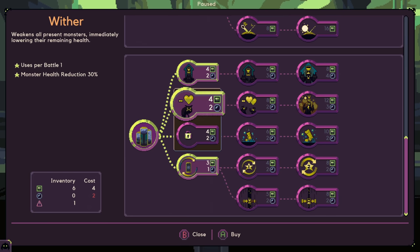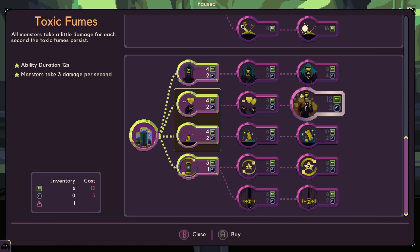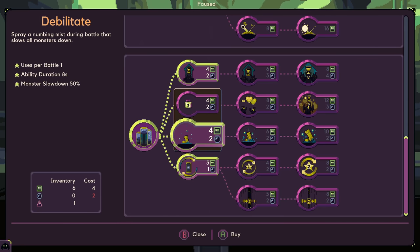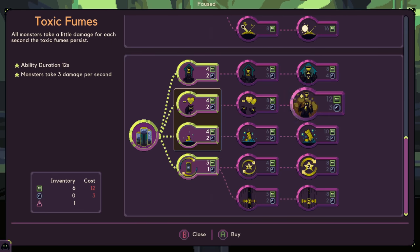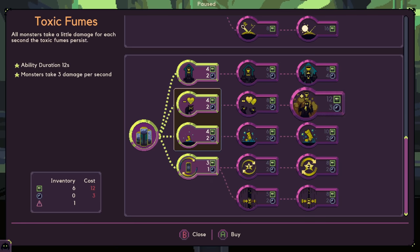They have to be, I assume, on-screen spawned. You can reduce that to 55. And then all monsters take a little damage for each second the toxic fumes persist. Lasts for 12 seconds, I take three damage per second. Here's one of my things that I wish the game would just do a pass on — keep all the language the same. We're talking about monster health reduction percentage, but then here it's talking three damage per second. Like, how much damage is that relative to how much health these things have? It would be really nice to know. Anyways, this would be cool if we could try this out.